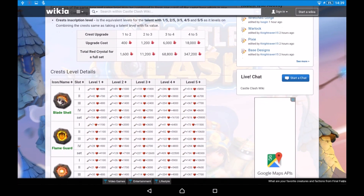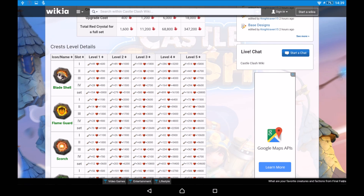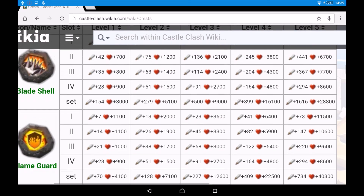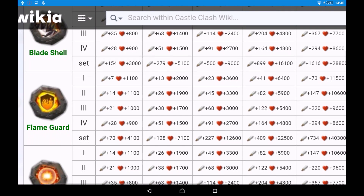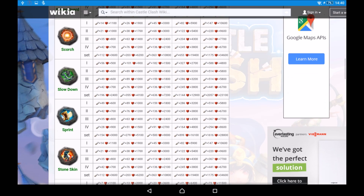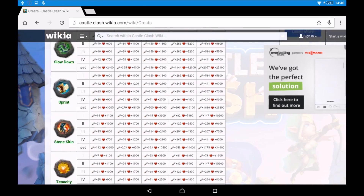To upgrade crests you use red crystals. From level 1 to 2 it takes 400 for an individual crest, and from 2 to 3 it takes 1,200 — so you definitely want to be saving those red crystals up. Crests provide a different type of attack value as well as health value. For example, a level 1 Blade Shell gives you 154 additional attack and 3,000 additional health. Paired with Flame Guard, that gives you 70 additional attack and 4,100 additional health — less attack but more health.